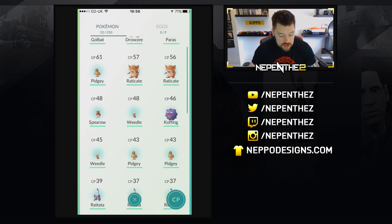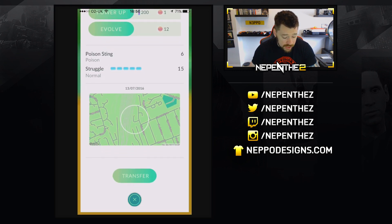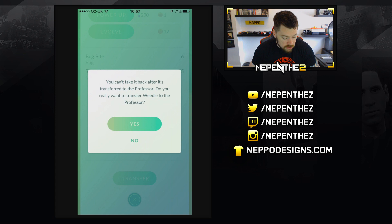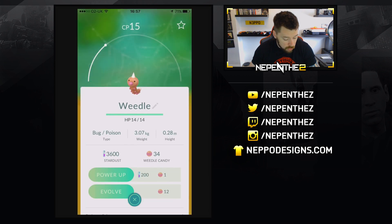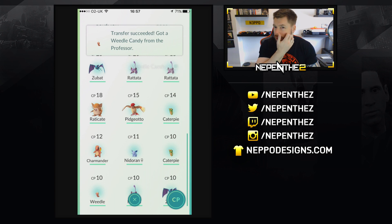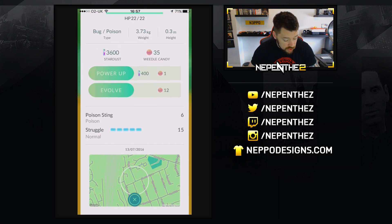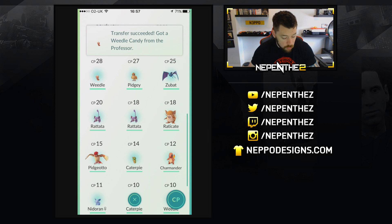In terms of powering up, you're supposed to power up and evolve the best version of the one that you've got, and then transfer the rest. So we've got a whole bunch of Weedles here. We'll transfer both of these Weedles. I'm hoping that the better version of the Weedle might get more candy, but we only seem to be getting one candy per Weedle. I don't necessarily want to evolve or power up a Weedle right now, but I will because I don't have anything else to do. We actually got this Weedle here — we seemingly only get one candy for each one.